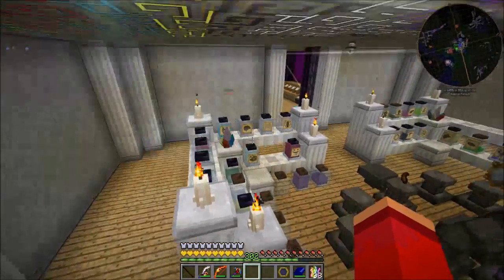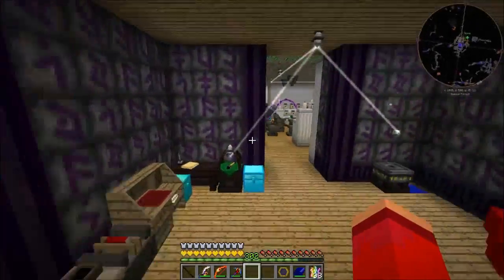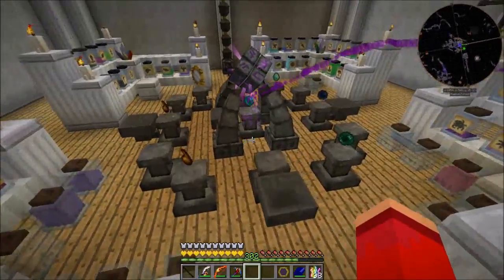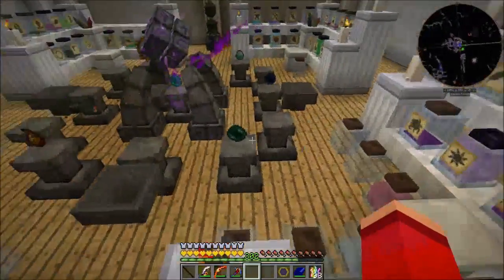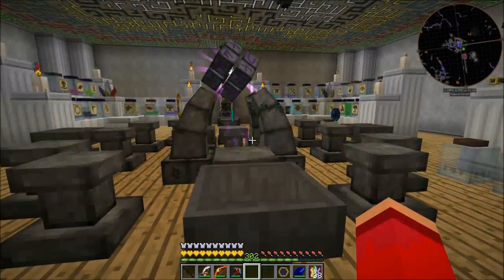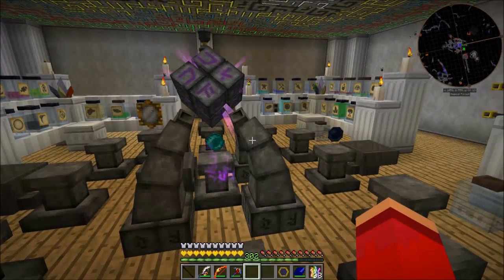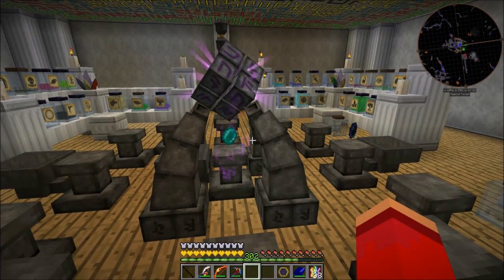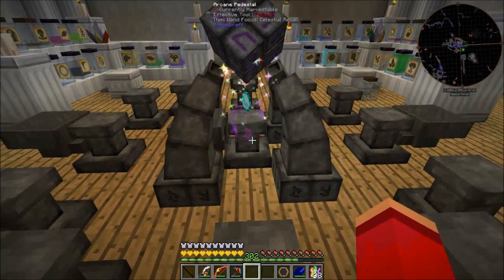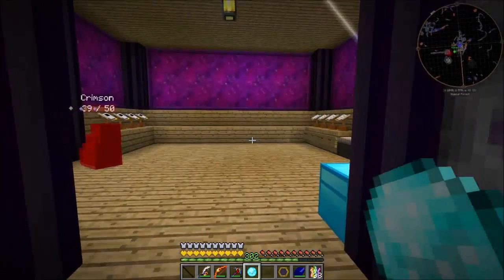Meanwhile, off camera, I have upgraded the solar panels in the asteroid belt. We've got the highest-tier solar panel in the game now powering it. Unfortunately, it's still not enough to keep up, so we're still draining the reactor — I'm gonna have to probably make a couple of them. I've also upgraded the Applied Energistics setup by putting acceleration cards on all the molecular assemblers.